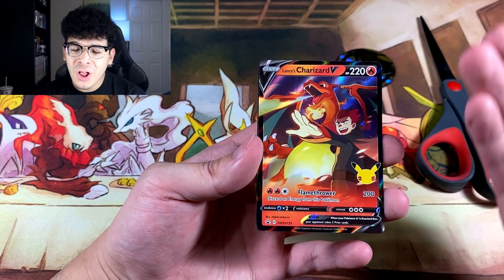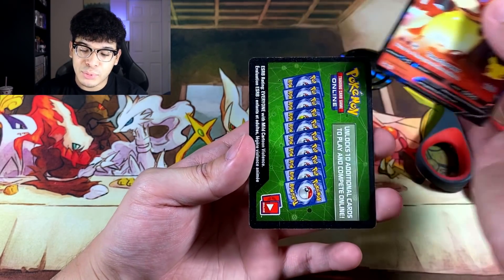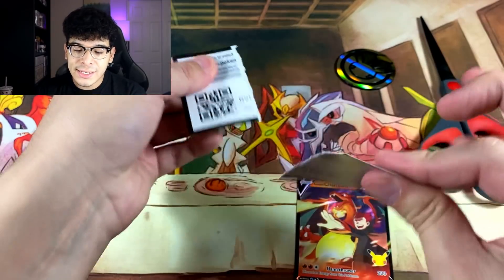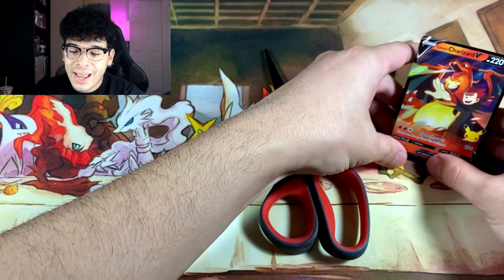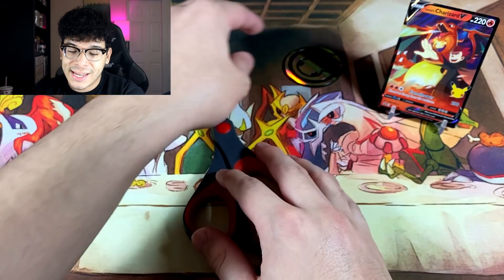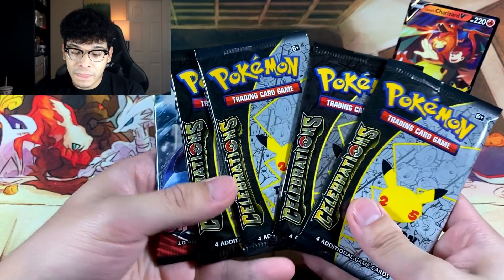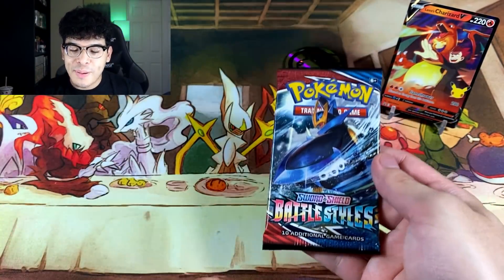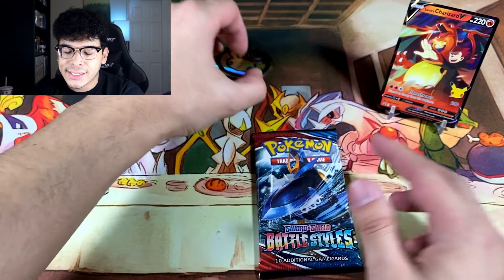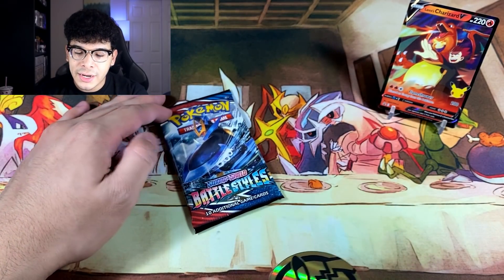Let me go ahead and showcase this beautiful Lance's Charizard V card first, because this card right here is absolutely beautiful — I love the vibes. And here is the code card for the Ghoul Army. We'll put this card as the star of the show so we have something pretty on the card stand. We got the coin right there, we're going to move the scissors towards the side. Here are the booster packs themselves. Let's go ahead and do Battle Styles and Darkness Ablaze first and let the tradition officially begin.